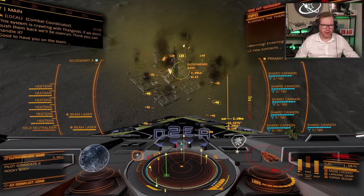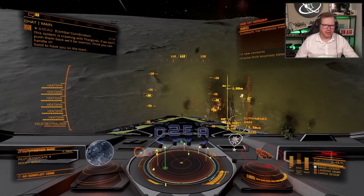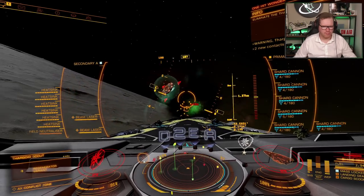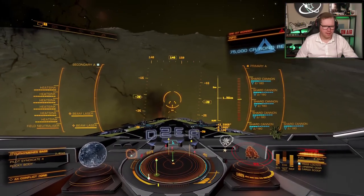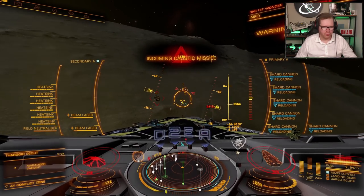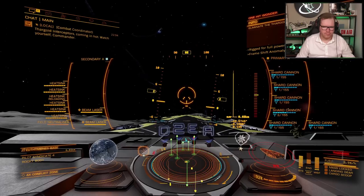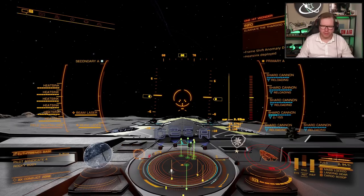Deploy weapons and begin looking for scouts — just kill scouts. We need to clear the first wave of scouts before the interceptors show up. As you can see, when you get in range these things make pretty short work of scouts. You just need to be pretty close for them to have proper effect. We finally have some interceptors, so we can begin to prepare. I'll empty the gun so that we have five rounds loaded.